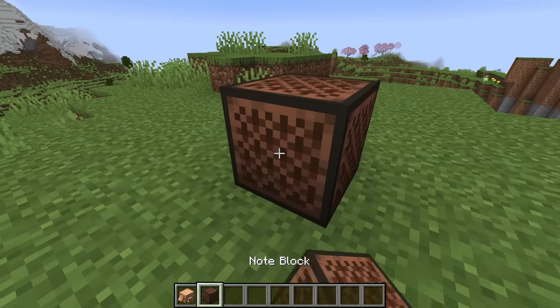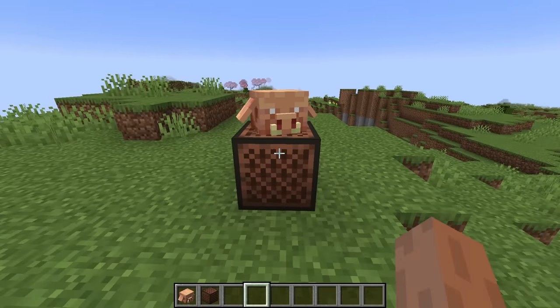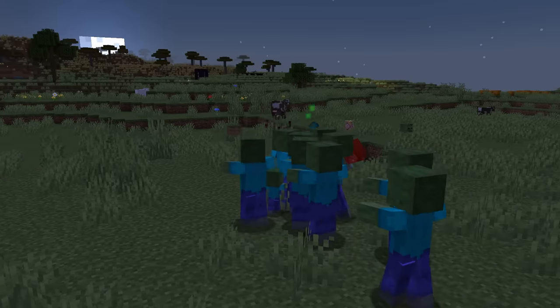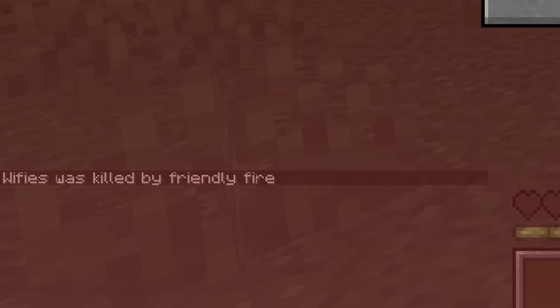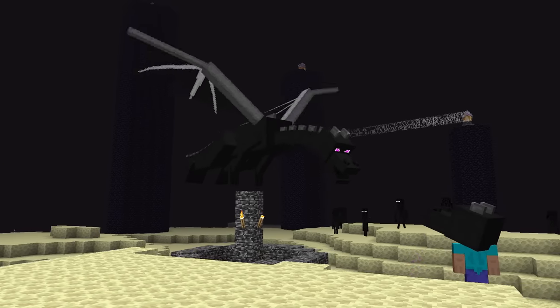Number 8: a new mechanic is that skulls placed on note blocks make the noise of that mob. What you might not know is the new death messages associated with them. If you get killed by a mob while wearing its specific head, you'll get the message "player was killed by friendly fire." Strangely, this doesn't work with the ender dragon, but it works for all the other skull-based mobs in the game.